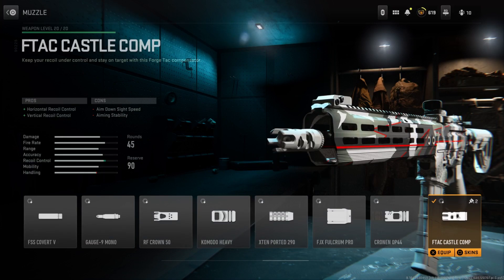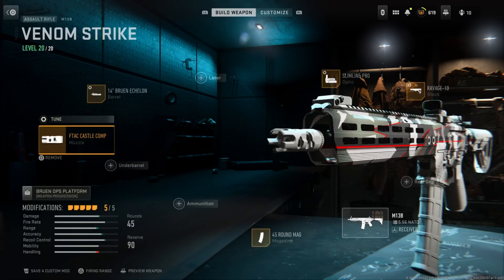Starting off first, for the muzzle, I'm running the Ftac Castle Comp, which improves both the horizontal and vertical recoil control. The M13B does have a spike in recoil since it shoots very, very quickly, and because of that we definitely need this Ftac Castle Comp muzzle — honestly one of the best muzzles overall for both horizontal and vertical recoil control bonuses.